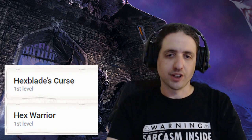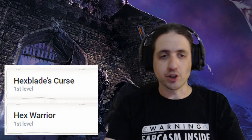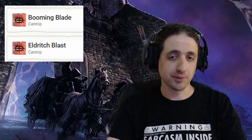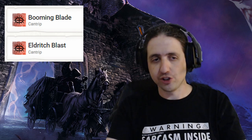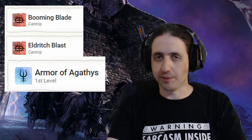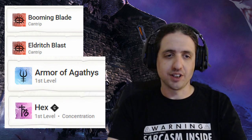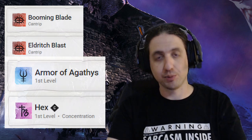Next, we take Warlock 1, Hexblade. With it, you get the benefits of Hex Warrior — medium armor, martial weapons, and a hex weapon — and a lovely Hexblade's Curse. Now you should invest in nasty spells like Booming Blade, the best blade cantrip, Eldritch Blast for range, Armor of Agathys for some extra protection, and old reliable Hex for extra damage and feeding debuffs to your party's grappler or pusher.